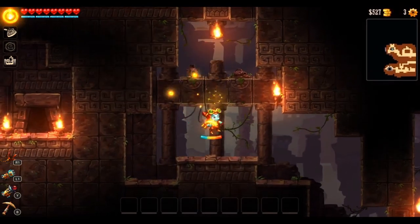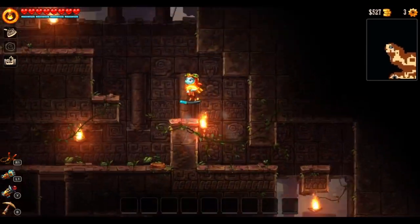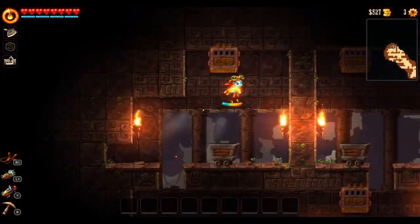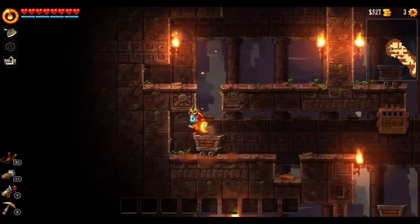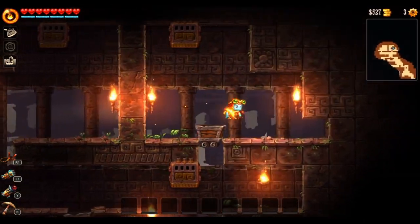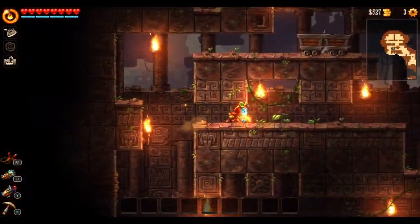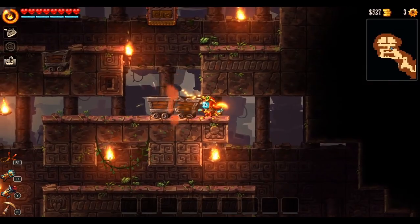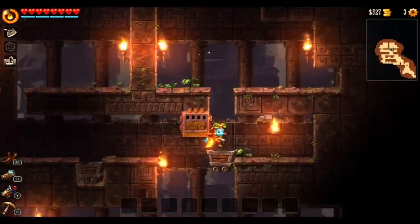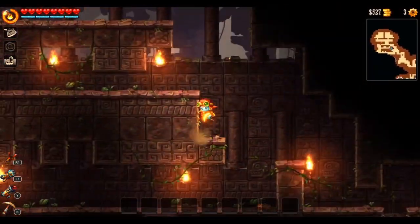So Steam World Dig 2 — I have no experience with the first one, but it does reference the first one a little bit. The characters are similar, and you are a robot — I'll call them a robot — with a blue face. I believe her name is Deb, and you are looking for your friend Rusty, who I believe was in the first one. You're trying to find him because he had disappeared. You stumble upon a mining town, they say they had seen him and he went down into the mine, so you're trying to track him down — that's the whole narrative.